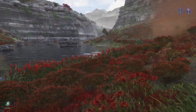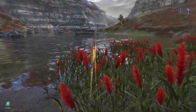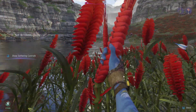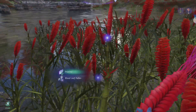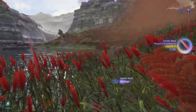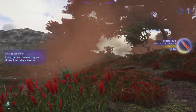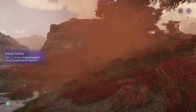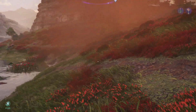Alright, I am at the general location. The problem with the reed is that you need the Blood Leaf pollen — the Blood Leaf is actually that tree — and you have to find a place where this red mist is actually on the reed.